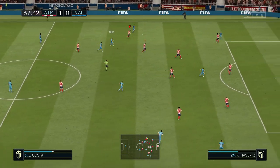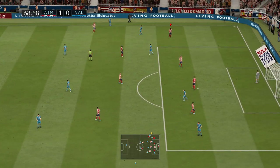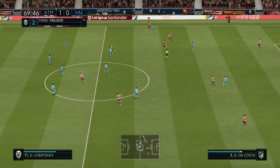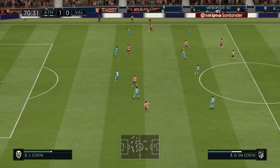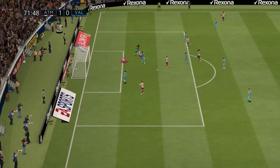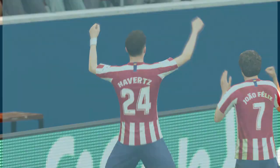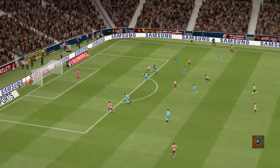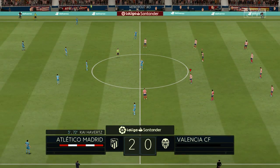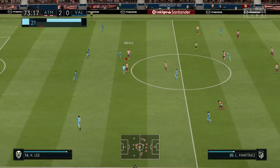We need to get another goal to kill the game off. Da Costa can get away from the defender — yes he can! Waiting for the run of Havertz, Joao Felix not really making a run, plays it back to Havertz, round the defender he goes — oh my god, Kai Havertz, what a goal! That's 2-0 and I think that's game over! Lovely ball from Joao Felix, lovely dribble around the player from Havertz — a beautiful finish. I bring Lemar on for James Rodriguez to get fresh legs. Havertz is on a hat trick!